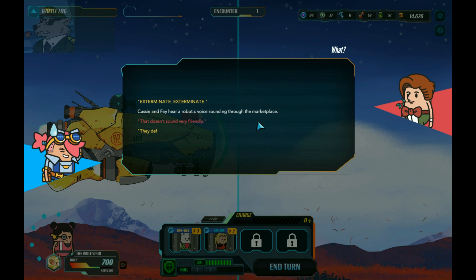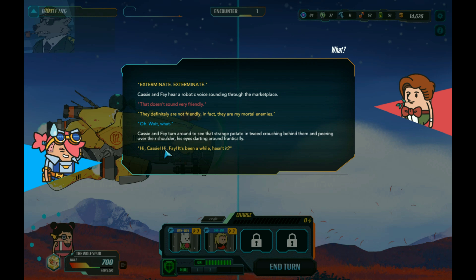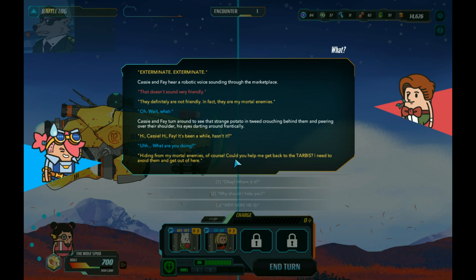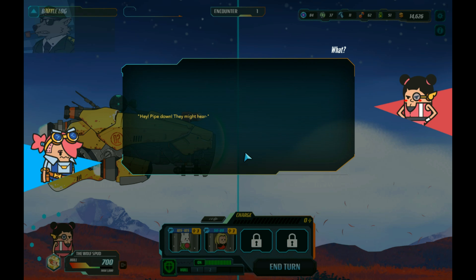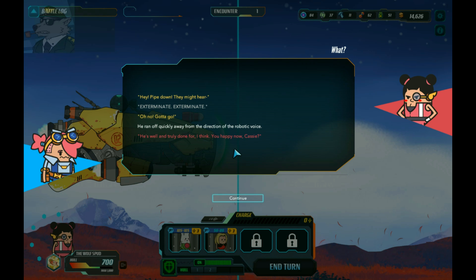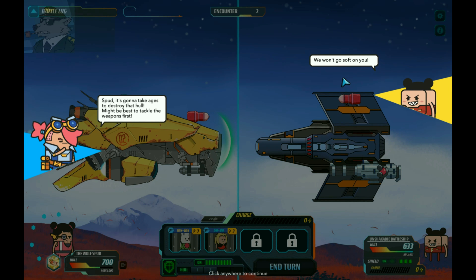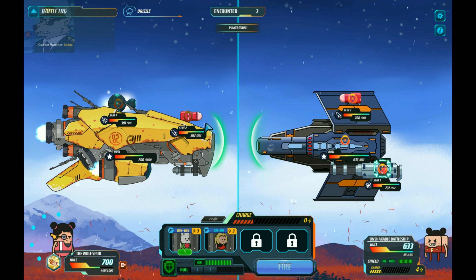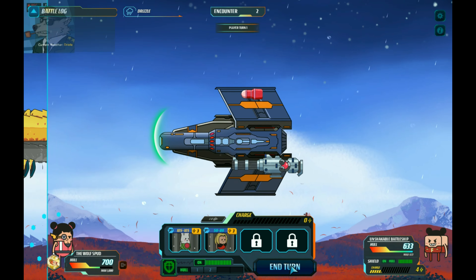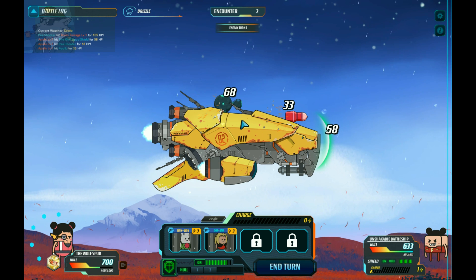We're going to keep them as is and we're going to have to get some more fuel. Cassie and Fey - a robotic voice sounds through the marketplace. That doesn't sound very friendly - they definitely are not friendly, in fact they are mortal enemies. 'Oh wait - hey Casey! Hi Casey, hey Fey, it's been a while, hasn't it? What are you doing? Why should I help you?' 'Hey, pipe down, they might hear me.' Well he's truly done for. 'Happy now, Casey?' Nice to meet you, Doctor - again. 'We won't go soft on you.'